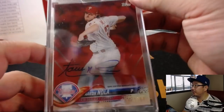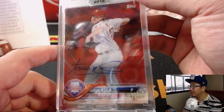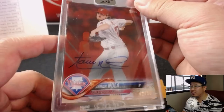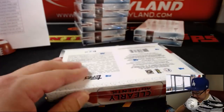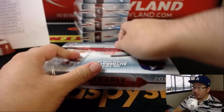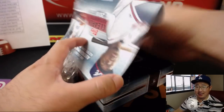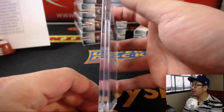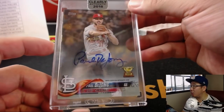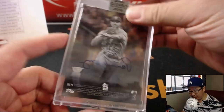Next up, we have Aaron Nola — 42 out of 50. He's been having a great season. Nice Aaron Nola for Fidel Cairo and the Phils. Next box — Austin Hays always signing his cards, never a redemption. Next up: Paul DeJong, nice Paul DeJong autograph for the Cardinals — that's Amber Bishop, another one for Amber.